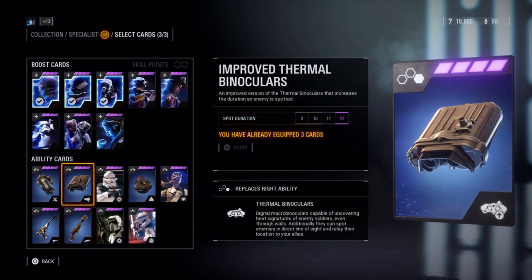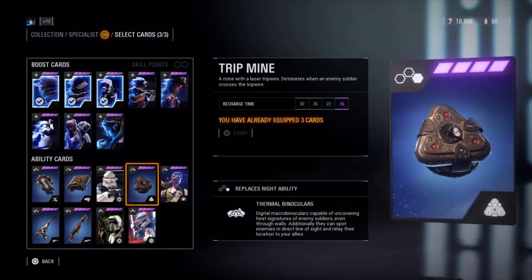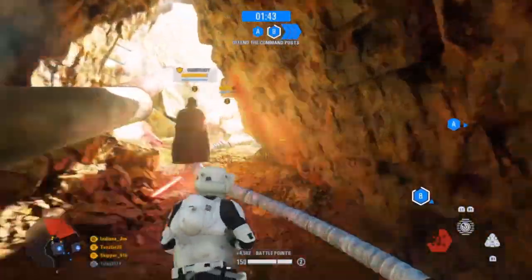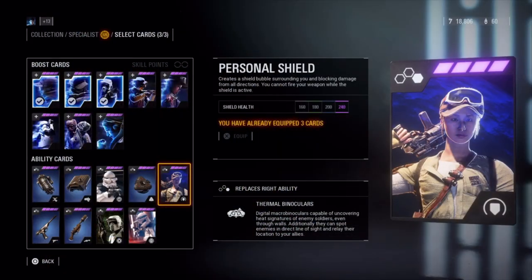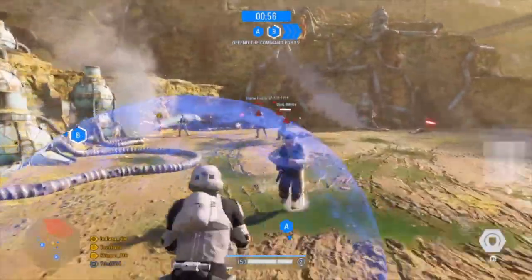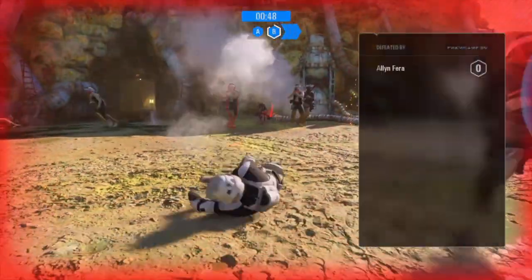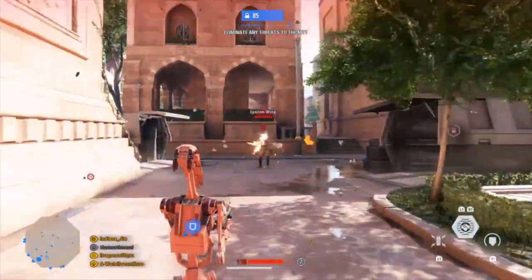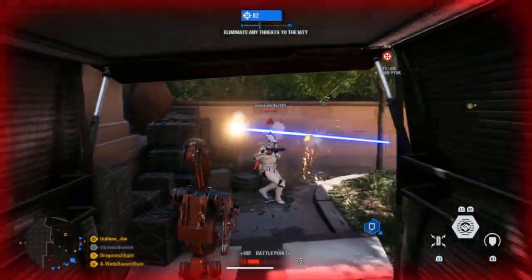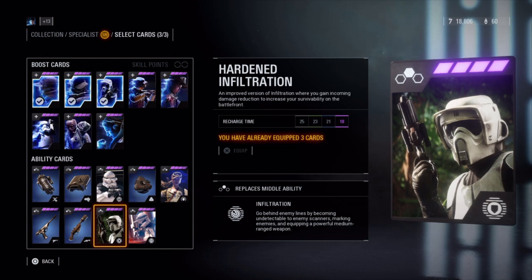Replacing the Thermal Binoculars are the Improved Thermal Binoculars, which increases the duration that enemies are marked to 12 seconds. The Trip Mine is a tripwire-activated explosive — upgrades reduce the recharge time to 16 seconds. And the Personal Shield, which creates a shield bubble around you. You can't fire your weapon while the shield is active, but upgrades increase the shield health to 240. Finally, replacing the Infiltration is the Scramble Infiltration, which scrambles enemy scanners — upgrades increase the scramble radius to 14 meters. Hardened Infiltration reduces damage taken; upgrades increase your damage reduction to 25% and reduce recharge time down to 18 seconds.